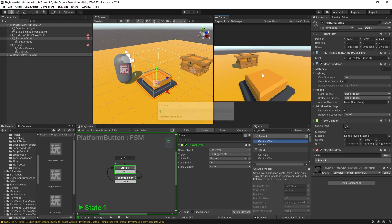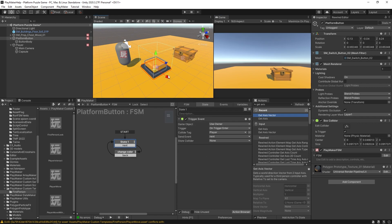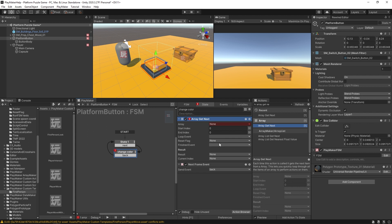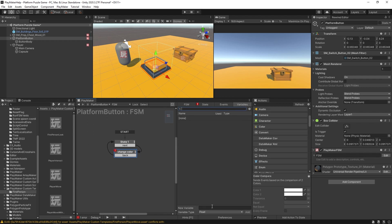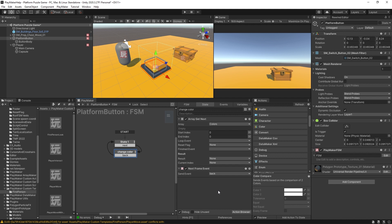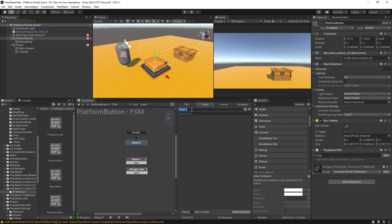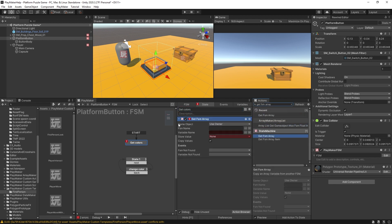Walking forward into the button triggers the event — looking good. Now in the Change Color state, we'll add an Array Get Next action to cycle through an array of colors. In the Variables tab, I'll create a new Color Array called 'Colors'. Rather than setting the colors here, we'll use a Get FSM Array to pull them from a central authority — a Game Manager object — giving us more freedom to change the available colors later.